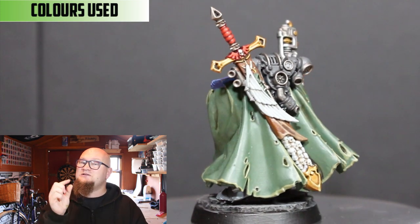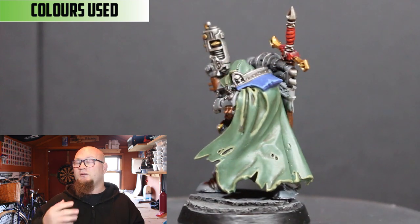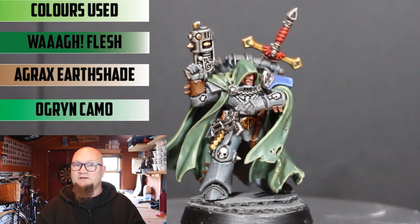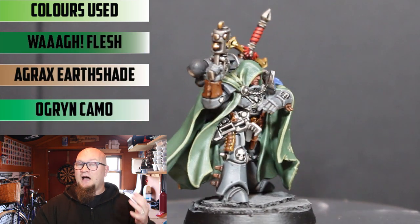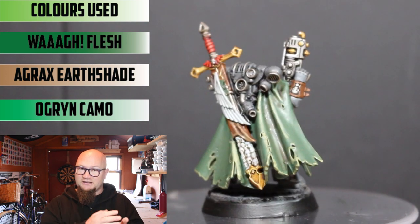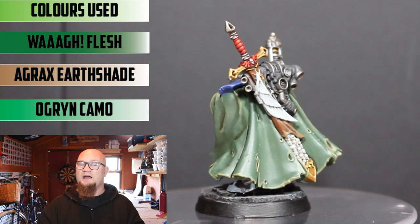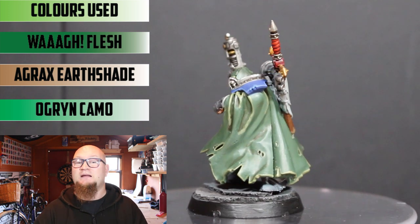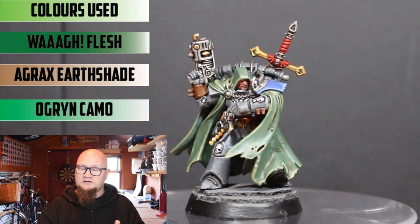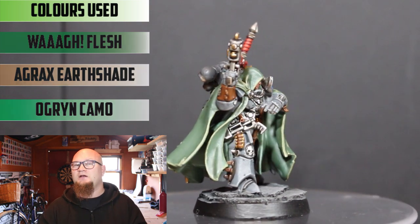The green cloak — this was the only part I wanted to play back to where this model is from, with the Dark Angels. So I went with a green cloak. I started off with Wild Flesh all over, which gave it that dark green colour. Then I went over it with Agrax Earthshade just in the recesses, to get the deeper parts of the robes. And then with the newest paint I got — Ogre Camo — on the highlights of the little folds and on the highest parts of the robe and the edges, just to make it stick out a little bit more.